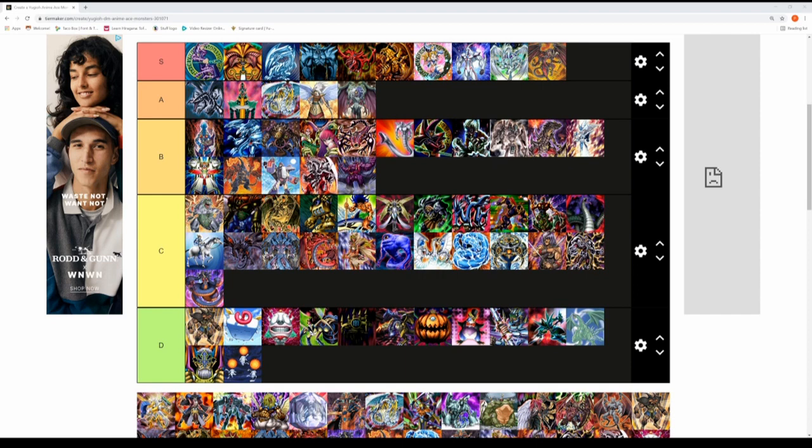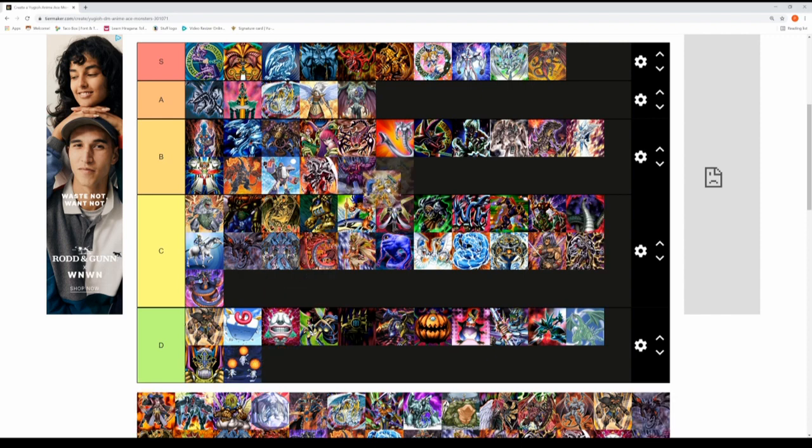Leo's Power Tool Dragon — a very interesting card. I wouldn't rate it as highly as Stardust or Red Dragon Archfiend, but the ability to get equipped spells from your deck, equip Power Tool Dragon with them, and make it really strong is excellent — especially with Double Tool C&D. Power Tool Dragon for me is a solid B tier monster.